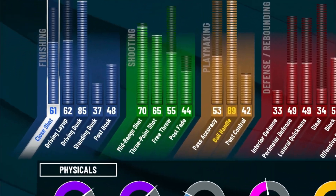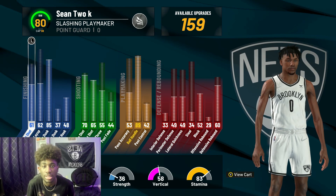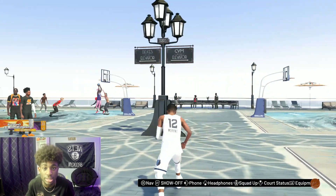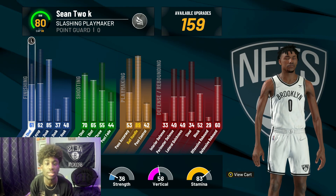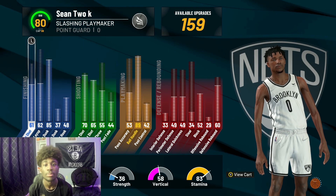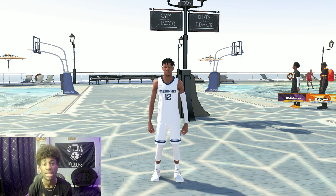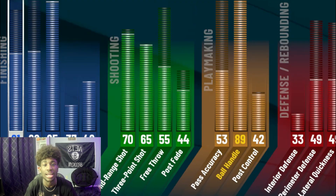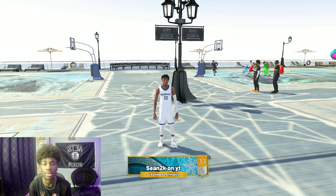This build has an 85 driving dunk, we're going to be getting up there. I just made this build like two days ago. If you didn't see the build video, go check that out after this video — link's going to be in the description. John Morant's really athletic and we have an 85 driving dunk, so that's perfect for him. And onto the shooting, you get a 65 three-pointer. I've been grinding in the rec but I haven't taken this build to the park. For the playmaking, this is perfect — he's a playmaker in real life too, and our ball handle's at an 89. I'm going to finally get to showcase my dribbling; I'm not even a dribbler like that, but I'm trying to learn.